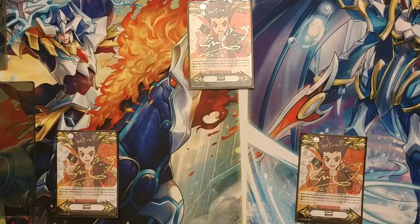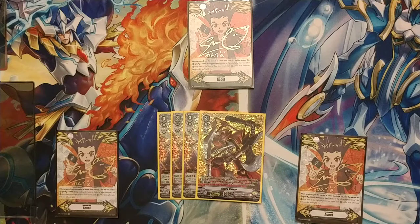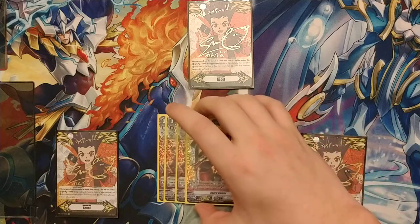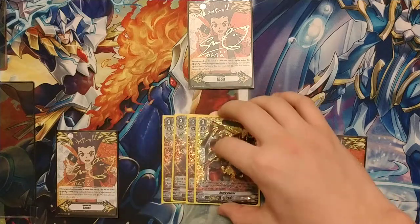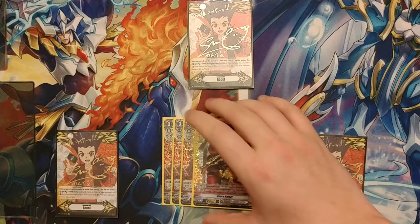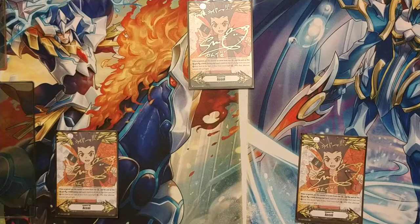Starter: Tap the Hyper. We run Tap the Hyper. For grade threes, we run four Asura Kaiser. Asura Kaiser is basically how you win, almost. Asura Kaiser is how you maintain appropriate pressure before you go in for the kill. Whenever you drive check a grade two or grade three card, you stand a rear guard. If it was a grade three, give the stood rear guard 10k. This makes basically a majority of your deck a solid stand trigger, and it just adds more additional attack pressure. We don't run Perfect Riser because while you don't need damage to operate, it becomes very problematic in terms of resources. I've tried Perfect Riser and I just was not a fan of it.